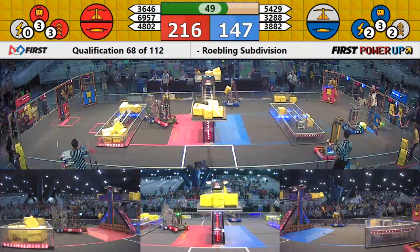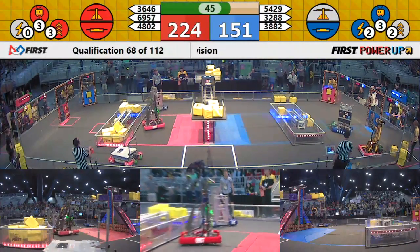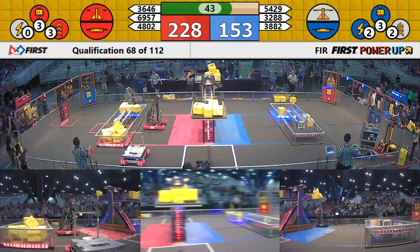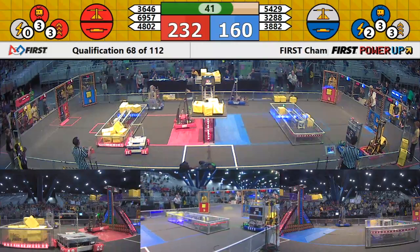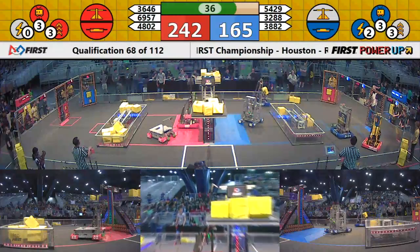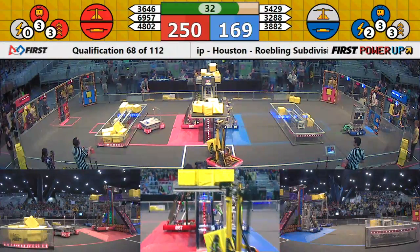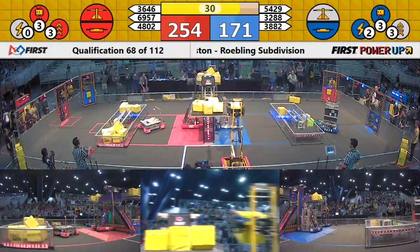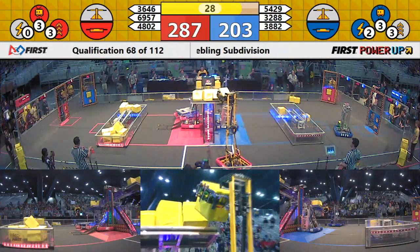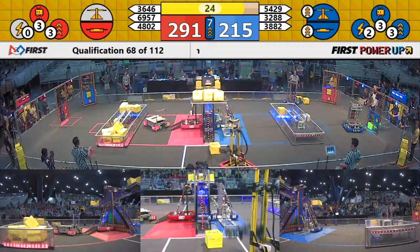Immediately the Red Alliance responds with another one on their side. 3882 gives it another shot — they line up, they shoot, they score, but it's just not enough to make it move. 6957 is already getting in position to scale the tower and defeat the boss. 3882 shoots and scores, finally bringing the scale to their side, but the Red Alliance tries to put another one up and it misses.